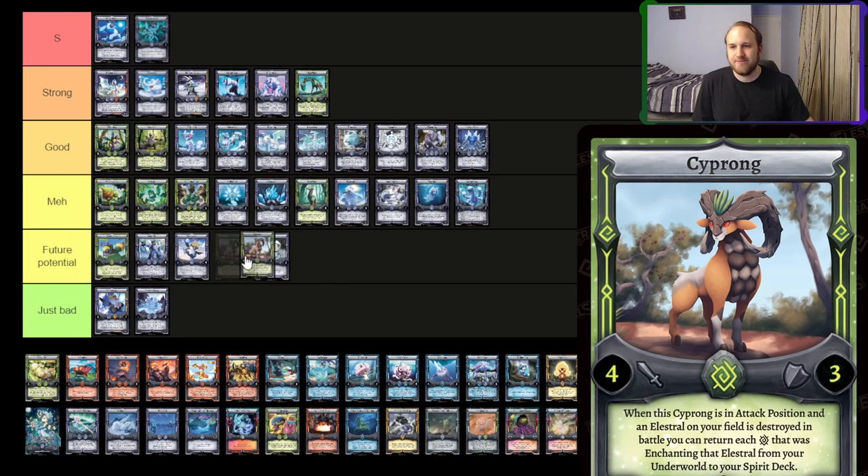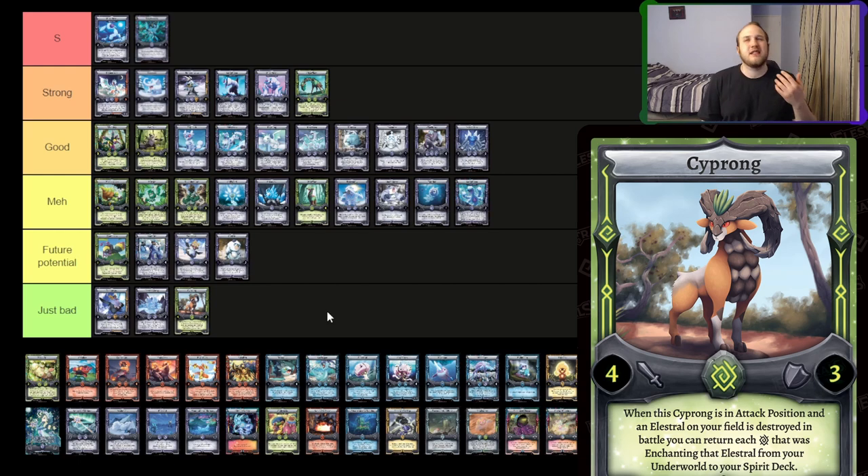Ziprong — I think it's just bad. The issue with Ziprong is it's not necessarily a bad card, but the fact that it only works when you're already kind of ahead with a bunch of wide attack position board stuff... it only needs to be in attack position, I understand, but I don't see it being super strong. If we had Ignectars in Earth, I would see it seeing some play, but I don't think it's going to be that great.